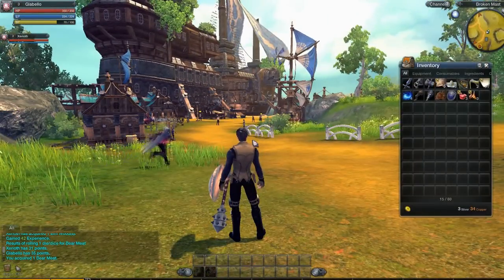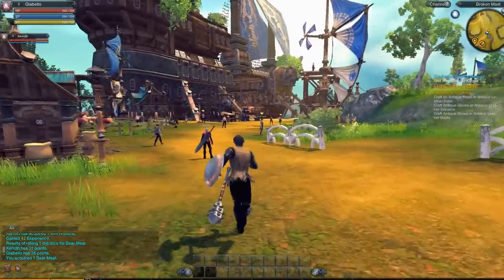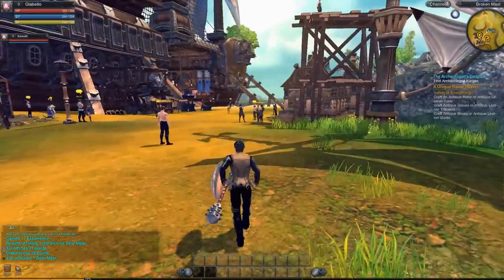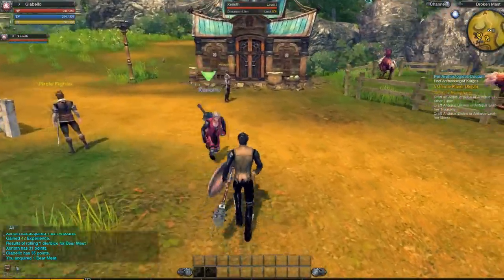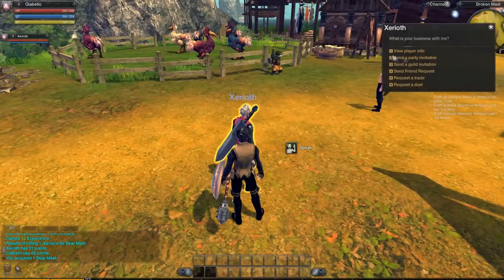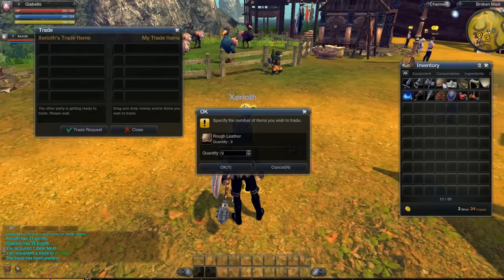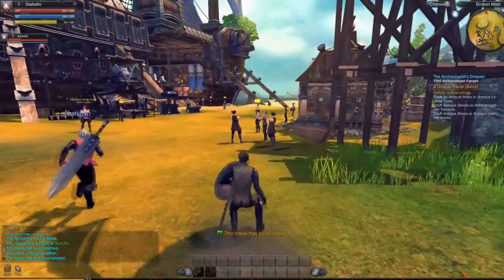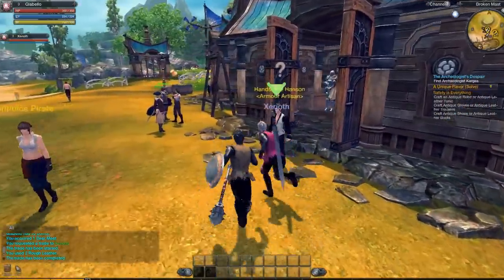I'm just going to check how much leather I have. I've got no other pieces of leather in my inventory. I've got four pieces of rough leather — I'll give you one piece and then you'll have a full set. You sure? Request a trade. I'll be generous, I'll give you two. You lovely person. That's cool — at least the trading system works. It's very often in beta games where it doesn't at all.